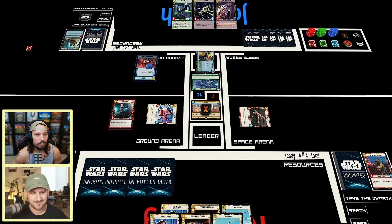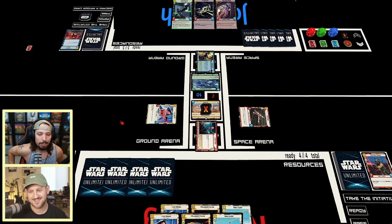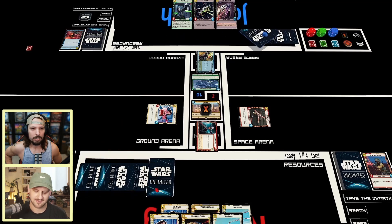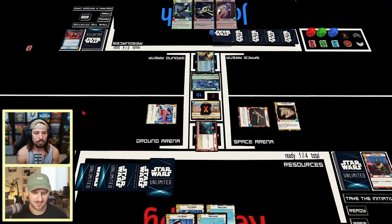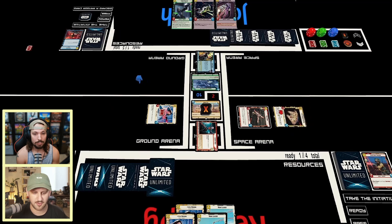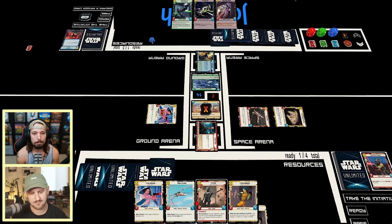You bring in Sabine and she immediately dies — gotta take her down. You get so much value off Sabine if it sticks around. When Millennium Falcon comes down — that was brutal. Falcon is such high value for an aggro deck; being able to swing in to base the turn it comes out is just nuts. You're so low to the ground in terms of resource costs that you don't really care about spending an extra resource to keep it around.